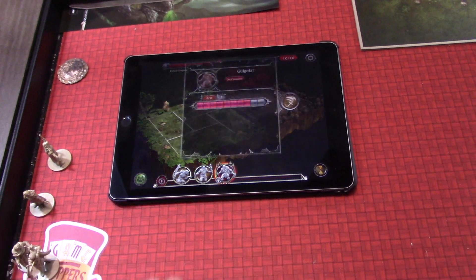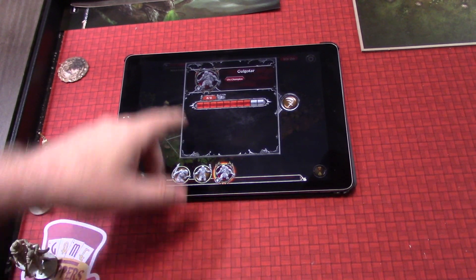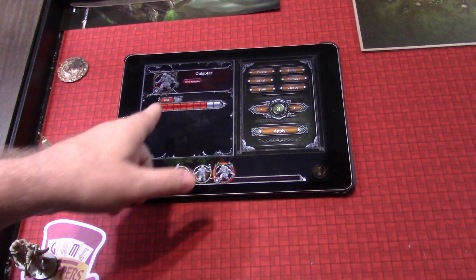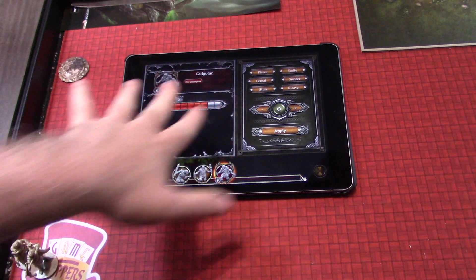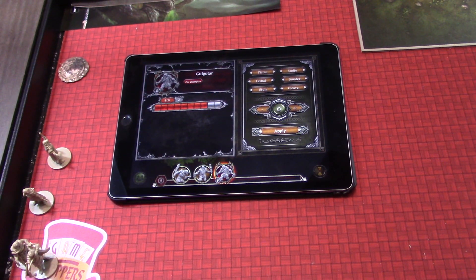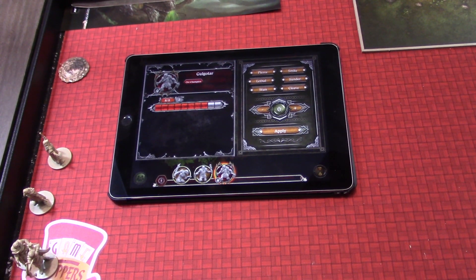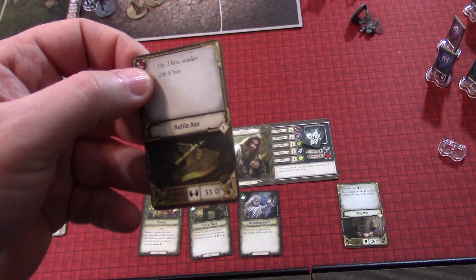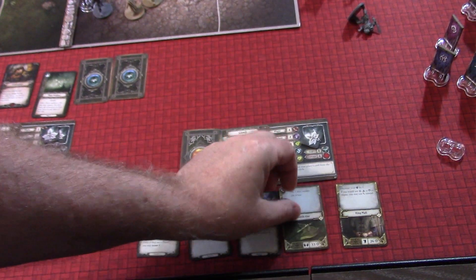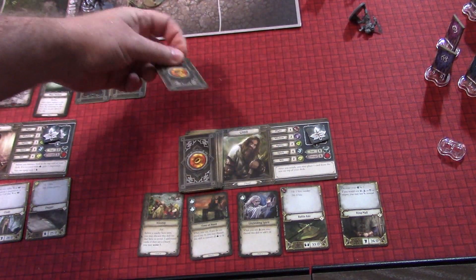For his second action, we're going to pull this up. This is Golgothor — the orc leader, orc champion — and we're going to give him an attack. He's probably not going to go down with one attack; even if I max it out, I'd have to max out the whole thing to get that to happen. We're going to do our attack. We are using Gimli, who is going to use his battleaxe. It is a might-based weapon, so we're going to draw four cards.